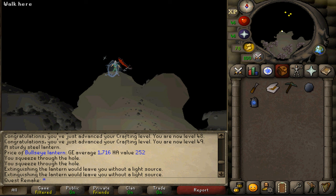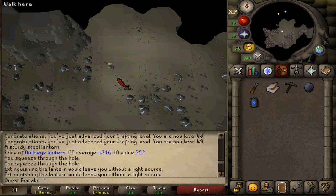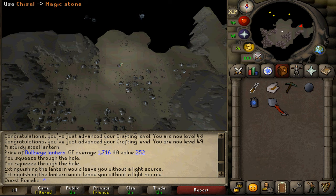Once you've made it to the other side, go a bit south and you'll find a lot of rocks. Mine one of them — it doesn't really matter which — and then run east. On your way east, use your chisel on the magic stone to make a bowl.